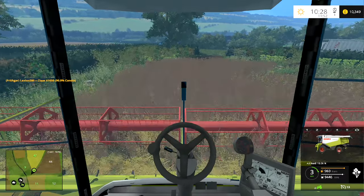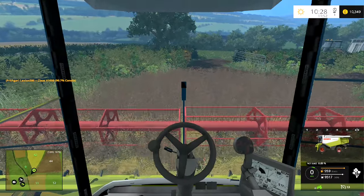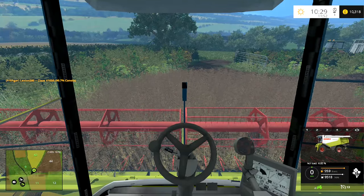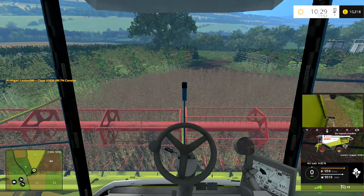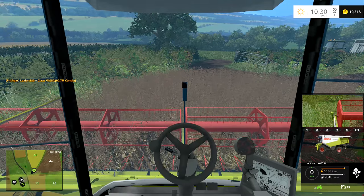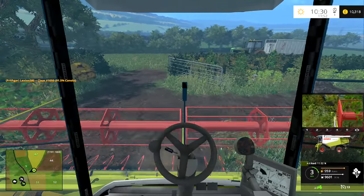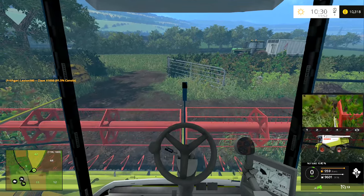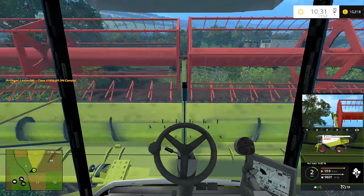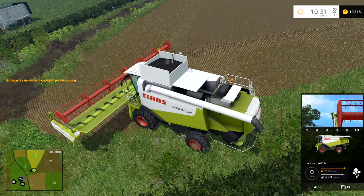Hey folks, it's Frithgar here. I've done one round on the field. Let me check - it's the left alt button, I always forget which one it is. I'll bring up that view, press left alt again, move into this corner, gather up the last of this, and once around the field has filled the combine. Right, it is remembering some of the controls sometimes.